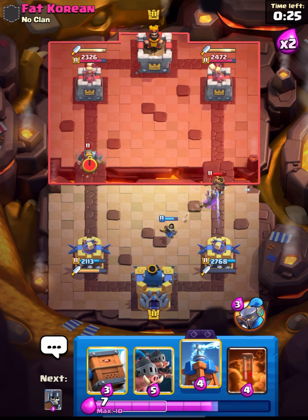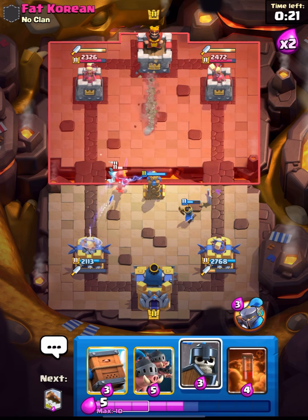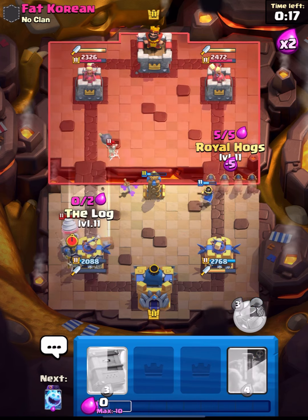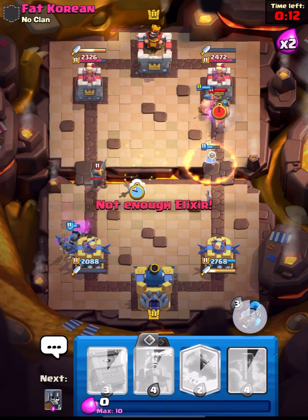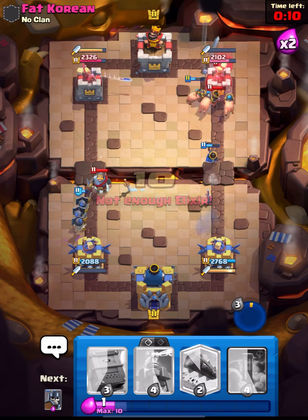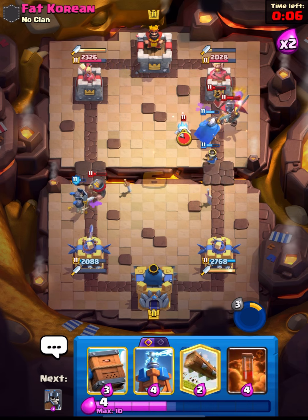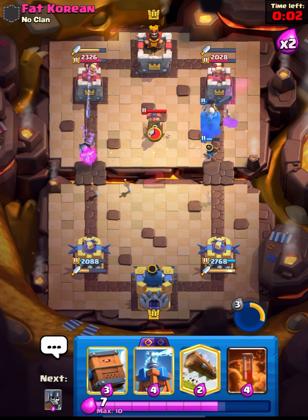Now I think we should be going in with our Tesla for the defense and get ready with the Guards. Guards will get some value. Let's go in with our Royal Hogs - nice value for us. Let's go in with our ability - you can see we did manage to get some damage. I think our Prince will also get the connection.